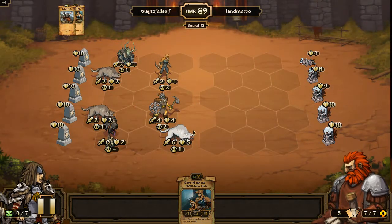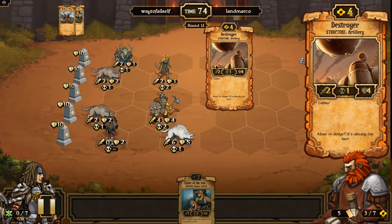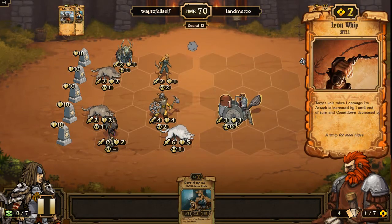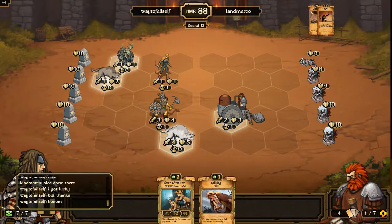Suddenly I'd really love to have a God Hand, because I can do a ton of damage. LanMarco compliments me on my draw. This is round 12 — if I can keep denying energy what they want to do, I can really overtake the board. He gets a Destroyer and Iron Whips it, which manages to take out some creatures and weakens my wolf. But what's that going to do at this point? I can rally and get my people to attack, I can play the Sister of the Fox, possibly get a better card and have a cheap God Hand next turn.